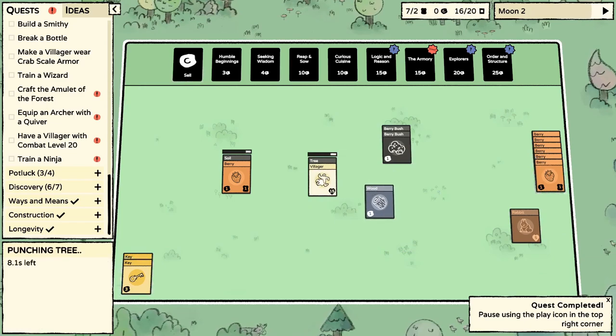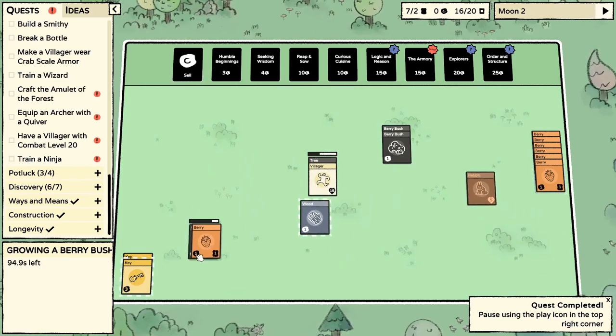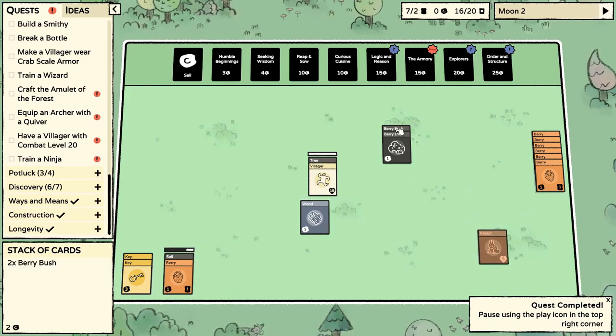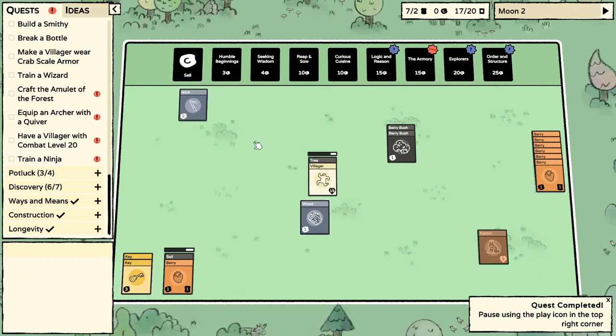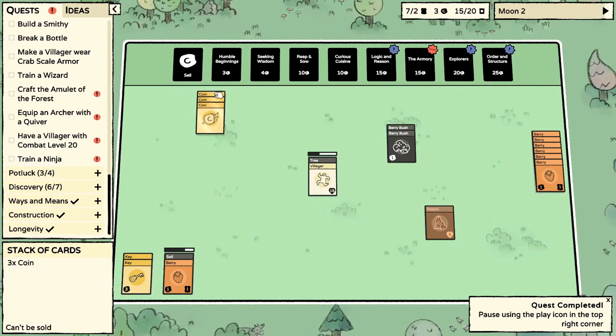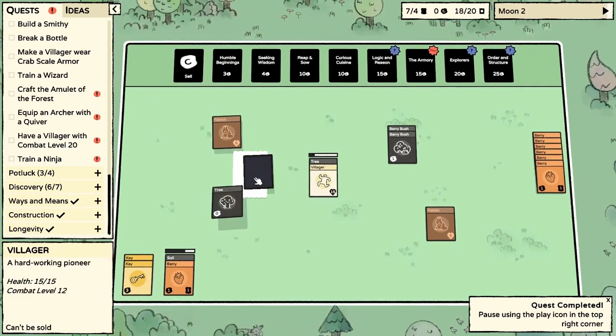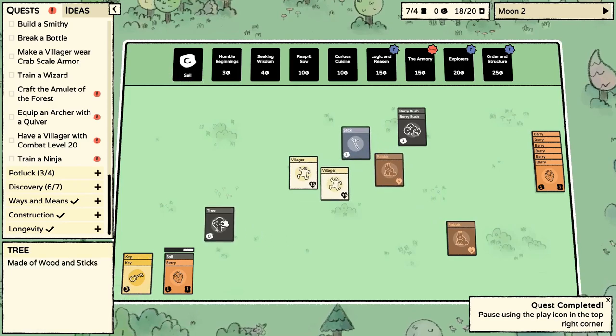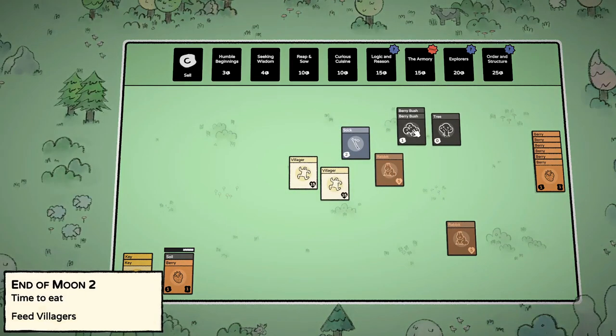Come on buddy, get us a stack of wood that we can sell. Boom — villager please! Another rabbit — oh look, we did get another villager! Awesome.